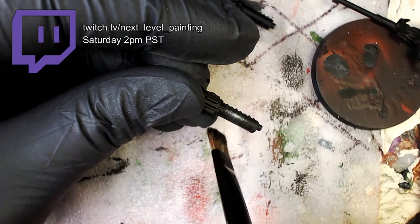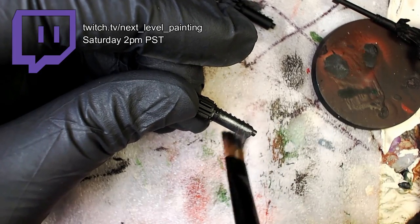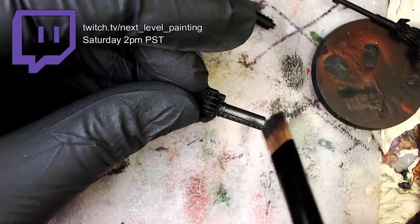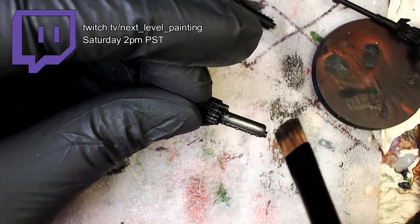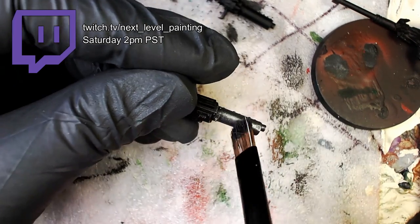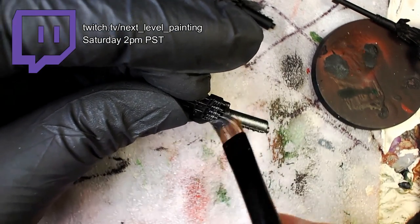We're going to be hitting up this custom Warboss on bike converted by my friend Brian Moult. Super fresh. We've been working on it for a couple weeks. Here what we're doing is taking these DACA cannons that were pinned on and we're doing a quick dry brush of black steel over black. Real fast, not really thinking about it. Super easy stuff, guys.